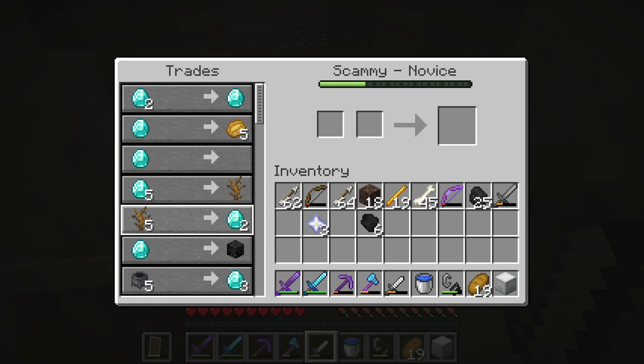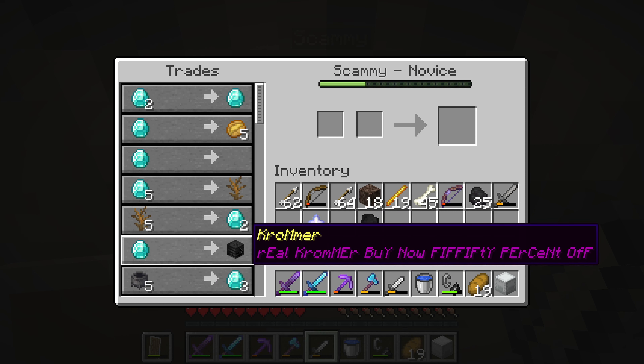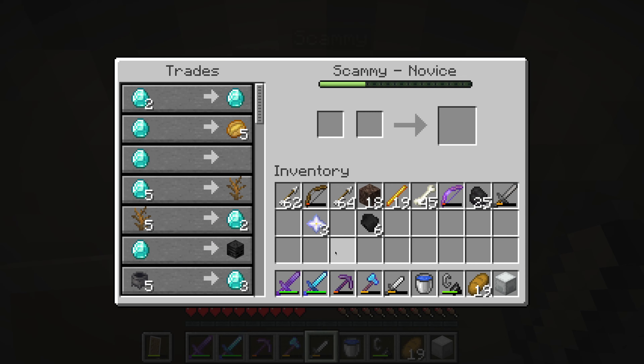I've heard rumors of a secret cave in the shopping district. This cave was here before, but I don't remember it being so large — I think it just ended here. This place is like moody. There's water, the light is dim. Oh my god — scammy. There's a dude in here, so let's just trade with him.